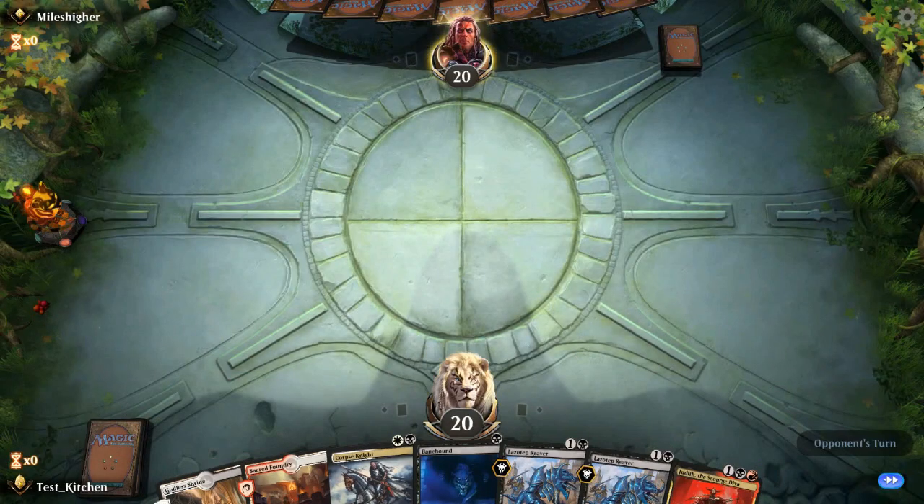We got game two against Miles Higher — great name. We're starting with a good hand. I don't like that they go first, but we got a third land; we can hit Judith. The only problem is it's going to take a little damage to get there, but that's all right. No pain, no gain.